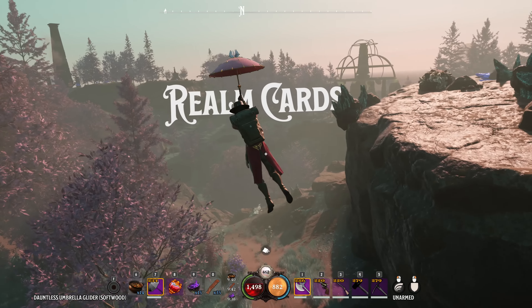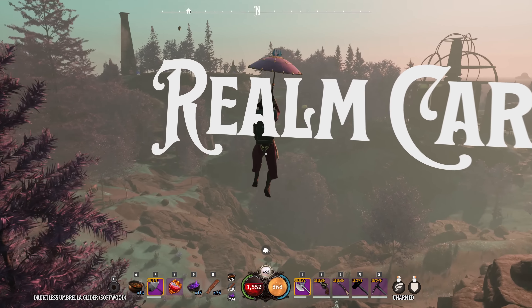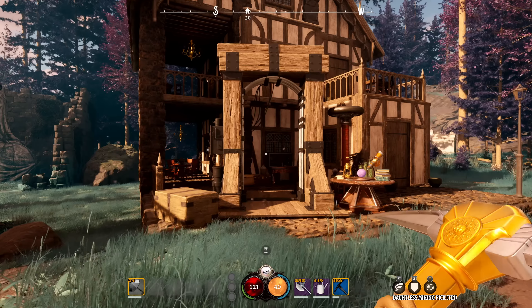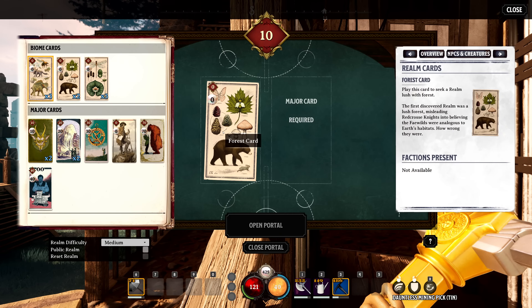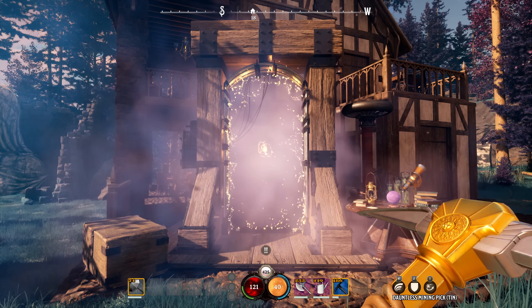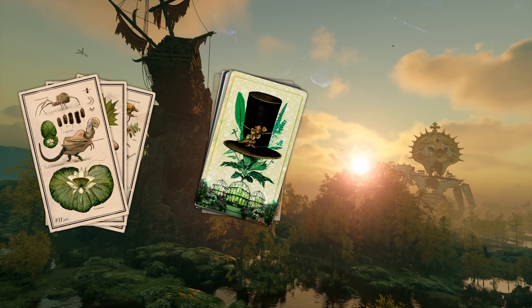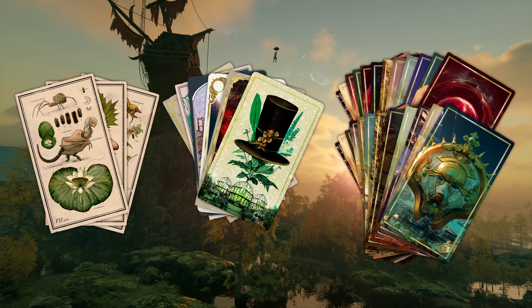At the heart of Nightingale's open-world experience are Realm cards, the keys to the Fae Realms. Whether you're fully equipped and in search of rare resources beyond your starting Realm, or you're ready to pursue a Realm-spanning quest, it's time to delve into new worlds using Realm cards you've discovered or crafted. With three types of cards — Biome, Major and Minor — you can tailor Realms to your liking.